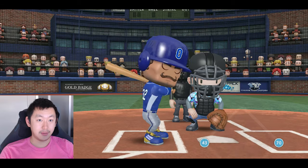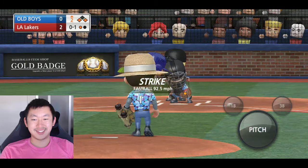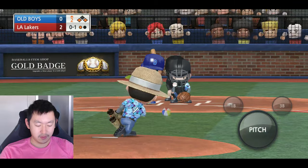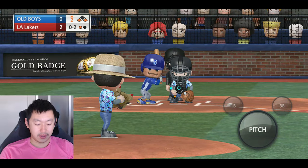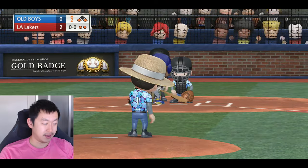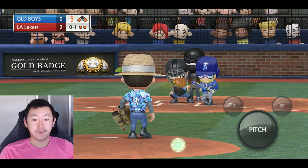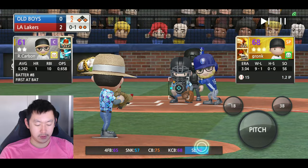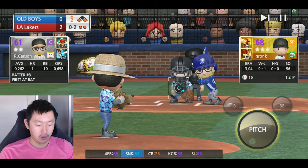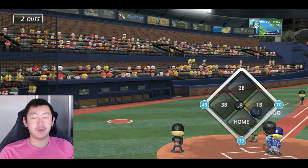70 speed, he's gonna be able to get to first pretty easily. I feel like with my gold 68 overall gold pitcher, I still don't do as well as I'd like to, even though he is one of my better starting pitchers. But we get a strikeout. Top of the second, two outs, we got men on third and first, and we have to throw it to second before we make any moves. Let me know if you'd like to see this challenge — we'll see how we do at the end of this.